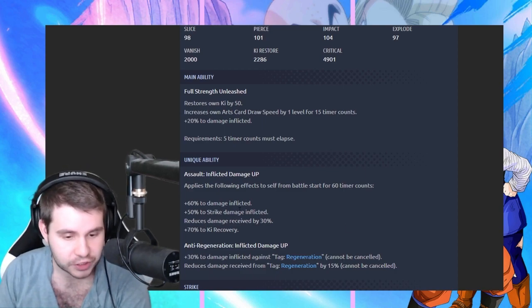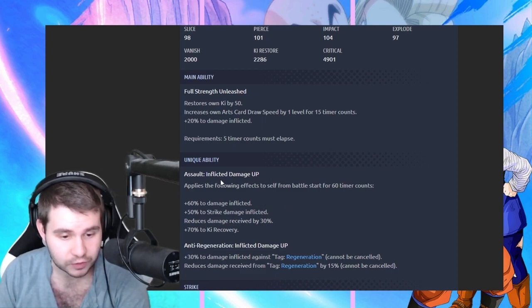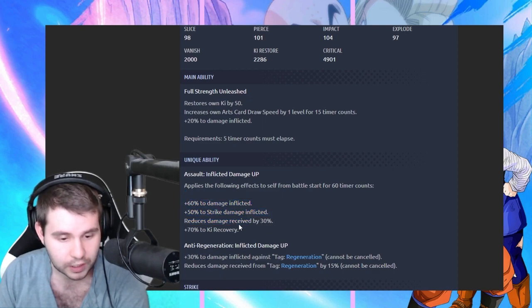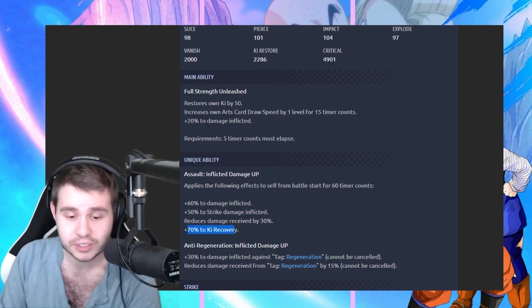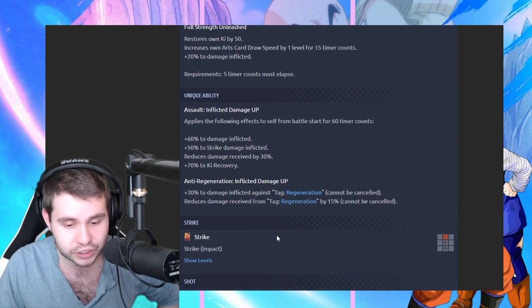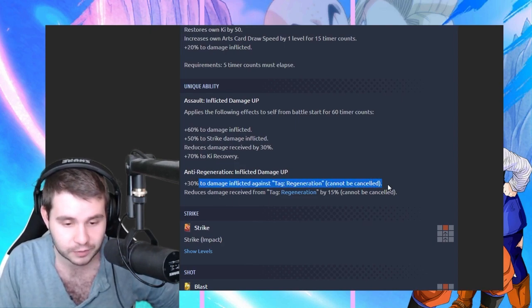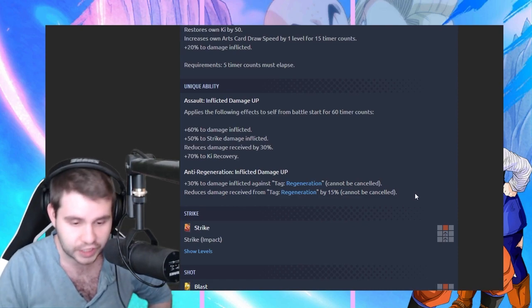We got plus 60% to damage inflicted — this applies for 60 timer counts when battle starts. Plus 50% to strike damage inflicted. Reduces damage by 30%, increases his ki recovery by 70%. That is awesome. And we got anti-regeneration inflicted damage up — 30% inflicted against regeneration cannot be canceled, and reduces damage received by them by 15% which cannot be canceled.